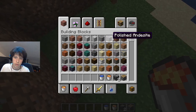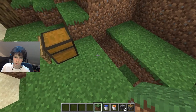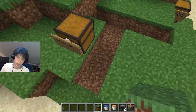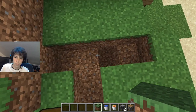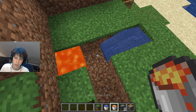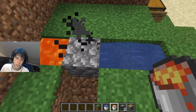There is actually water there for some reason — I'm going to fix that. I'm going to break these blocks; this will be where our bridge is moving. I'm going to place our water here and our lava here. We now have a cobblestone generator, so we can break this and it'll keep creating cobblestone.